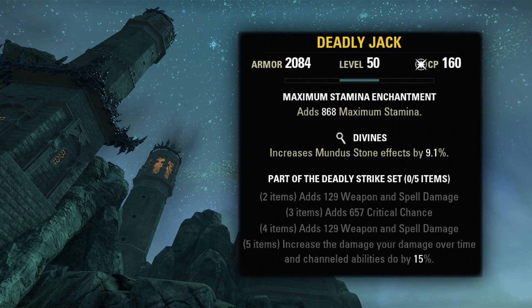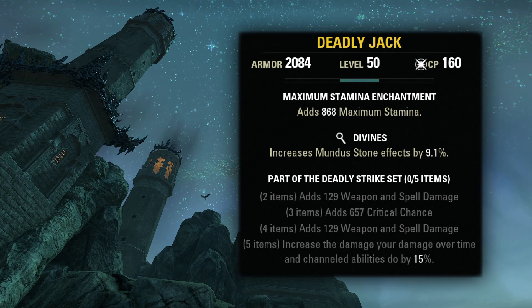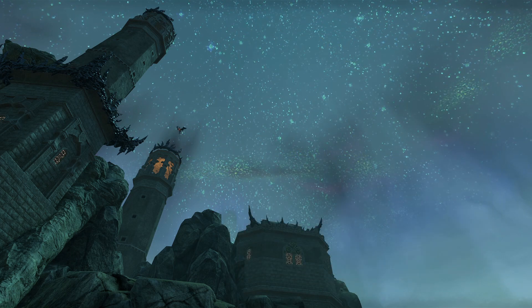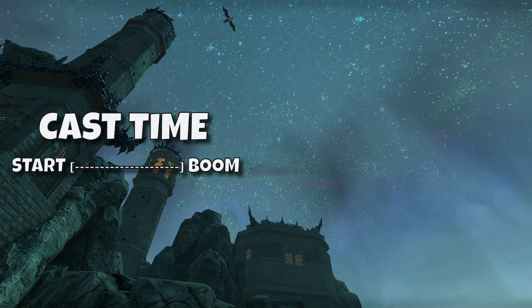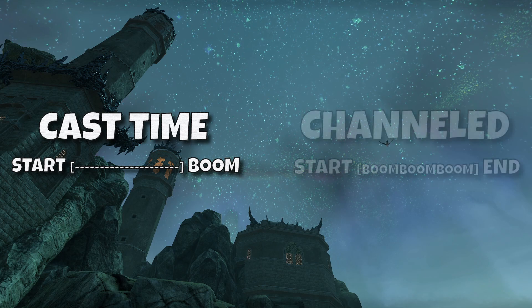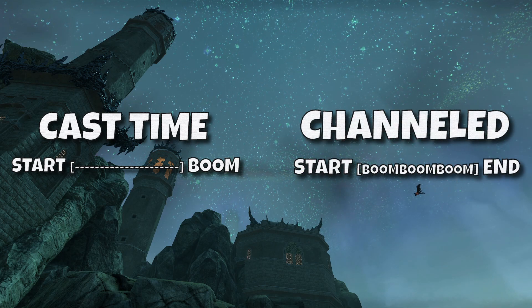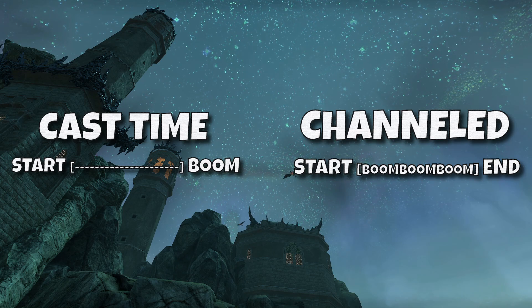Deadly Strike will not boost cast time abilities, but it will boost channeled abilities and all damage over time abilities. Easy way to remember: for cast time, you do nothing during the timer while casting and then something happens. For channeled, there is a specific action you are channeling during that timer, and the action ends when the timer runs out.